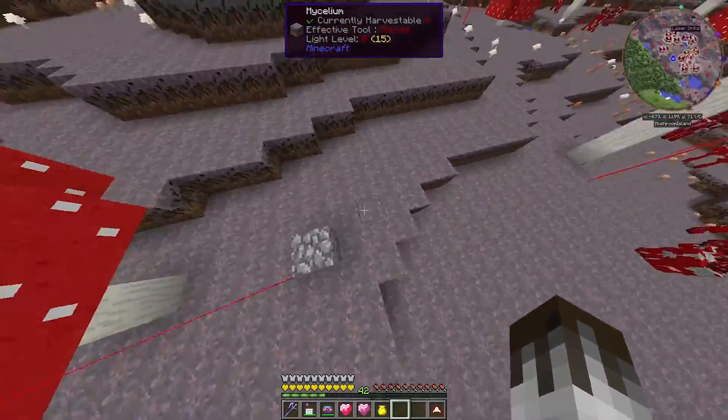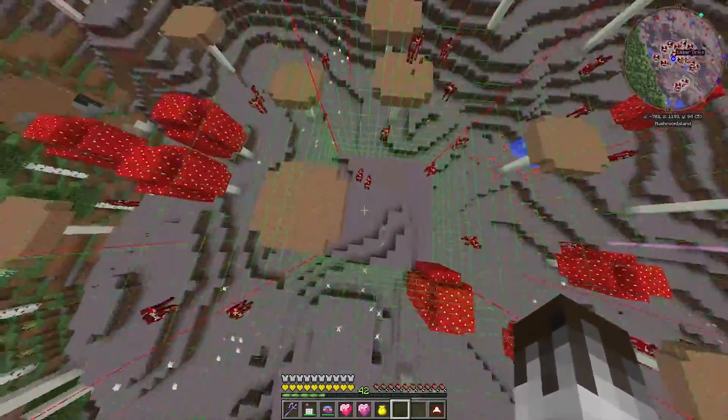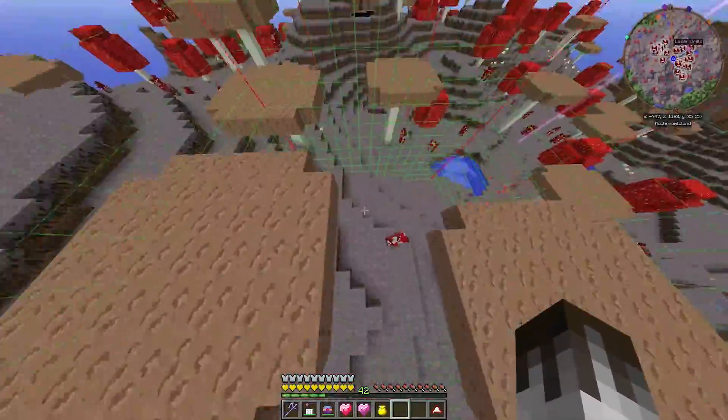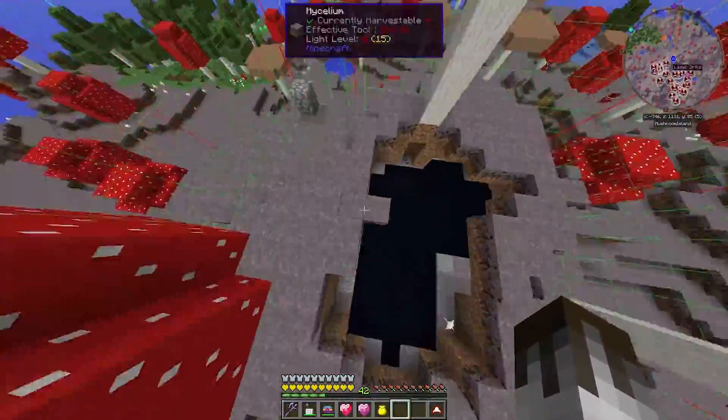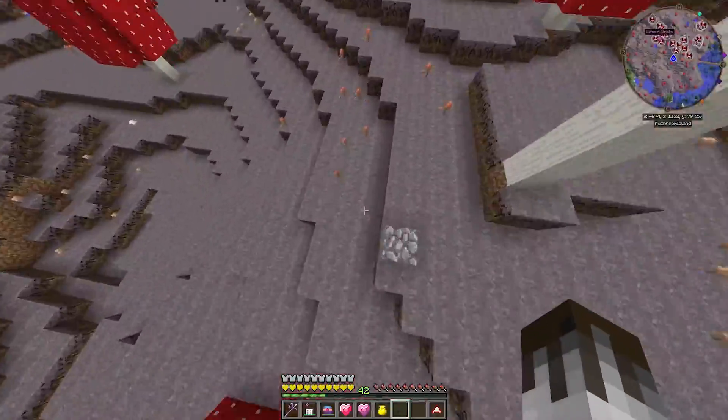If I press F9 we'll be able to see chunk boundaries — this will work it out better. So this is 1 chunk, 2, 3, 4, 5 — that's where that ends. And then counting across: 2, 3, 4, 5 — there. And then over here is also the cobblestone.